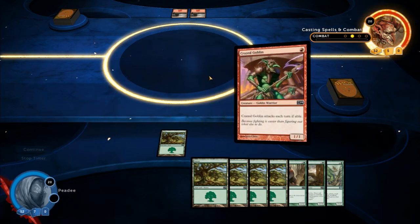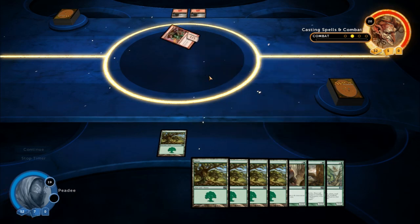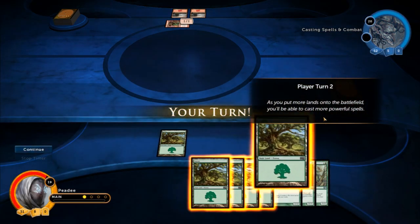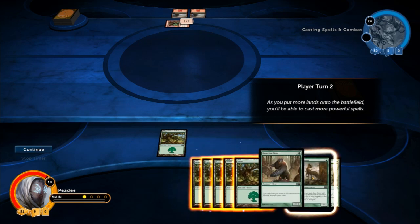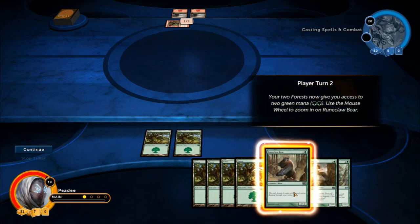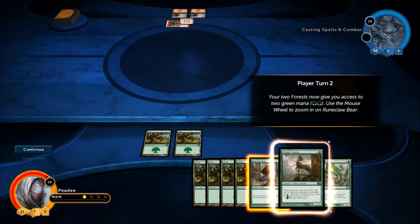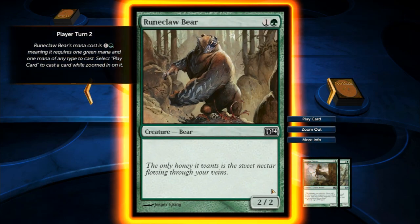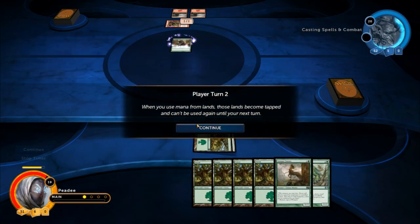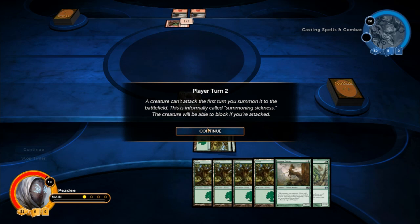I realize this is supposed to mimic a real-life playing situation, but one thing I do like about Scrolls is that I can see my opponent's cards. The more lands you have on the battlefield, the more powerful spells you'll be able to cast. So we put another land out, and now I can put this guy out. Your two forests now give you access to two green mana. Runeclaw Bear requires one green mana and one mana of any type to cast. When you use mana from lands, those lands become tapped and can't be used again until your next turn. A creature can't attack the first turn you summon it — this is often called summoning sickness. The creature will be able to block if you're attacked.